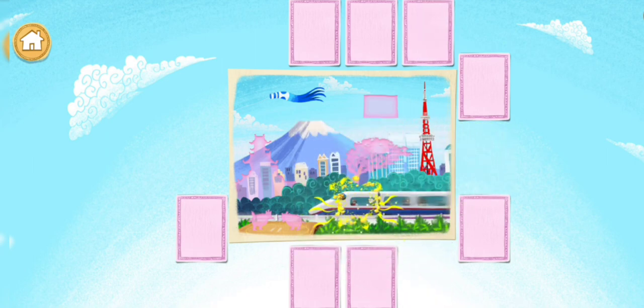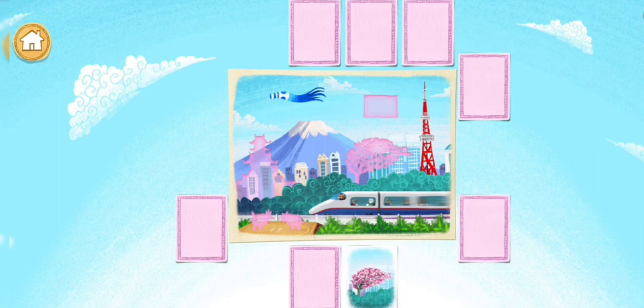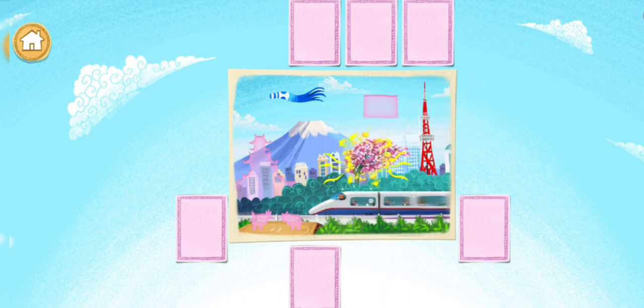Bullet Train — great match! Bullet trains are very fast and can reach speeds as high as 200 miles per hour. Cherry Blossoms — nice find! In Japan, people gather together to eat food under cherry trees when they are in bloom.